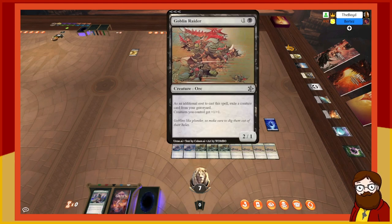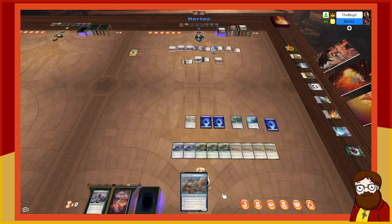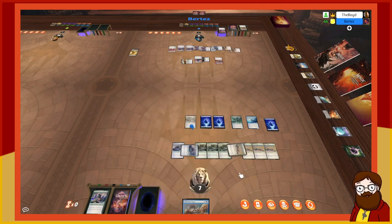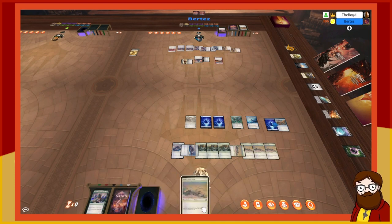Actually I'll just let the Goblin Raider die — you'll let it die. Great, didn't cost me anything. I draw. I play an island and plains to play Sand Shaper — a two-mana 2/1 enchantment creature Merfolk Rogue. When it enters the battlefield draw a card; when it dies gain two life. I draw a card.